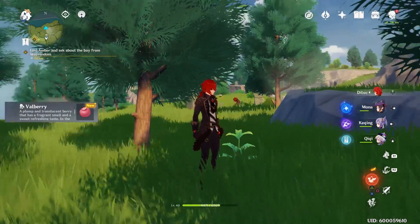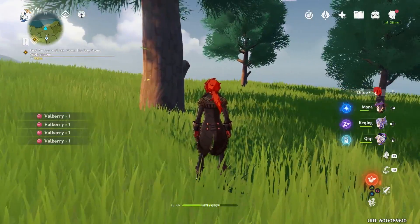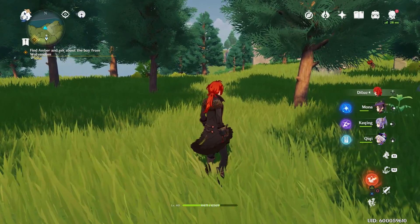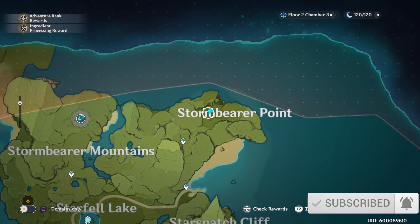You'll see that there's a Val Berry bush right here. Thankfully each bush has four berries on it. I'm going to lead you to a couple more just so we're all sure that we have enough. Head to the east a little bit more, kind of the M on the map where Storm Bearer Point is.